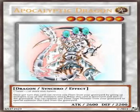Basically, it's a light attribute monster because it's the opposite of Dark Armed Dragon. It has 6 stars because we need 6-star synchros that are dragons for the deck.